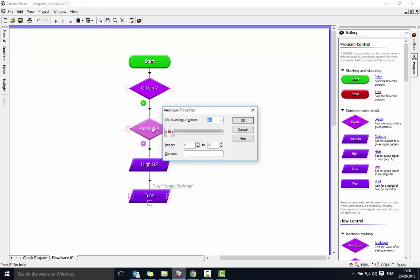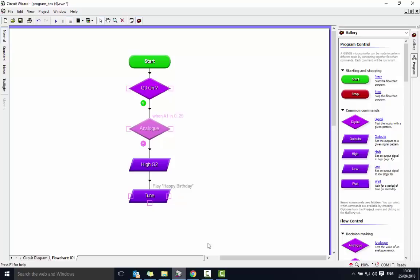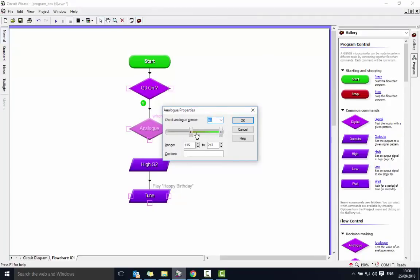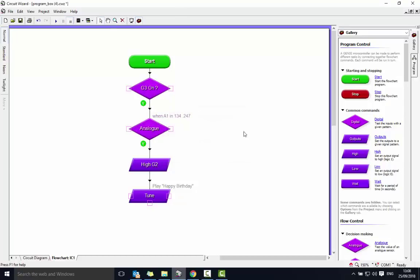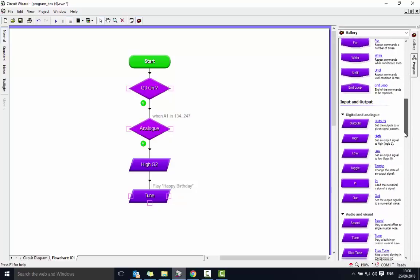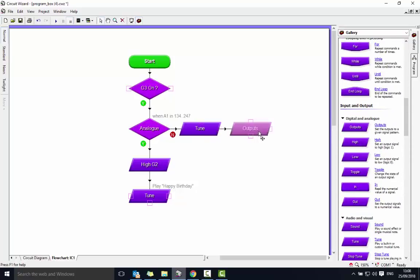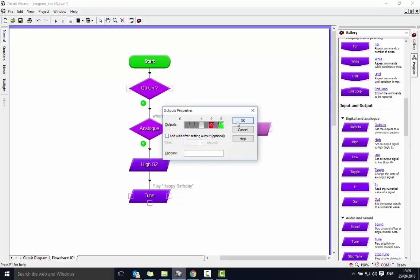When the LDR is covered, it needs to be in the upper range, so let's change that. As long as somebody's not covering the LDR or not pushing the button it will do this bit. This is going to play the different tune — another tune box — and the green light, output zero-one, will come on. It's always a good idea to check wait boxes in to slow down the program.